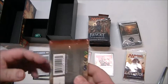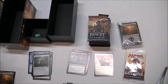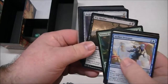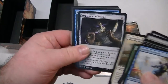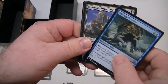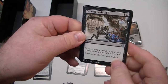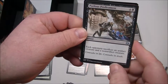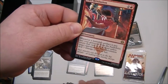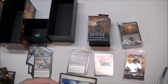Let's see what our next one is. Here we go. An uncommon, Salvage Scuttler again, Consulate Dreadnought again, and Perilous Predicament — that looks pretty mean. Each opponent sacrifices an artifact creature and a non-artifact creature. Wow! And our rare: Pia's Revolution. And a servo and some plains — plains are fun.